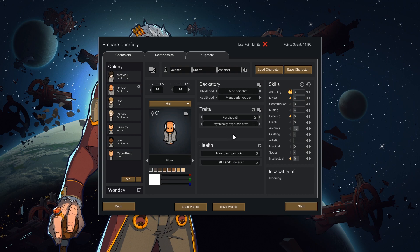Sheev has a bite in his left hand, he's a psychopath, and he's psychically hypersensitive — if you get the reference, you'll know why. He's okay with animals but is a great researcher and is going to be our dedicated research boy, also a mad scientist of course. We have Darkia, our vet, who will be our medical tech. She's got good melee skills, decent plants and animal work, and she can shoot. She's also pretty and psychically deaf — important.